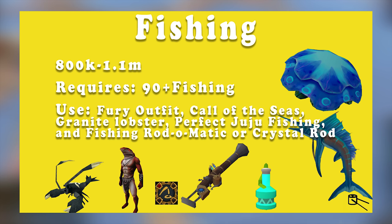You should use the Fury outfit if you own it, the Call of the Seas Aura, a Granite Lobster, a perfect juju fishing potion, and a fishing rod-o-matic augmented with perks or crystal rod.